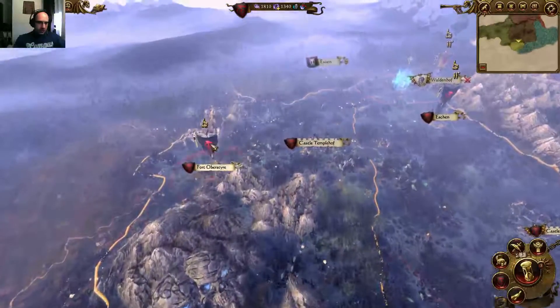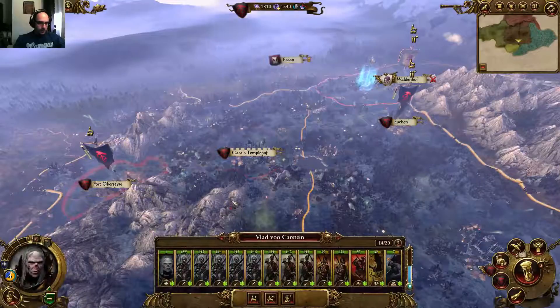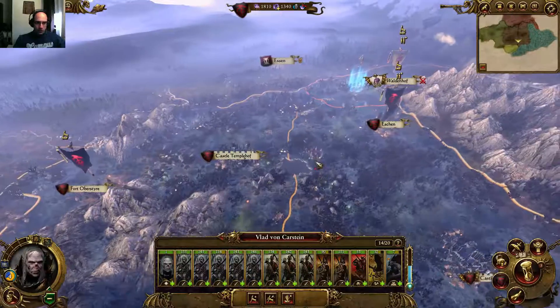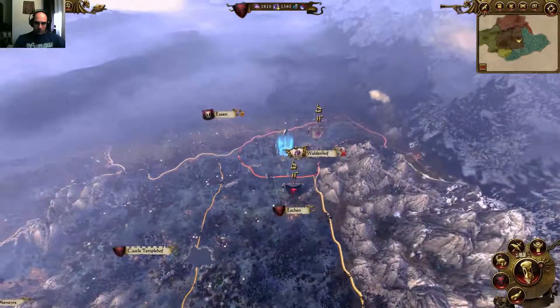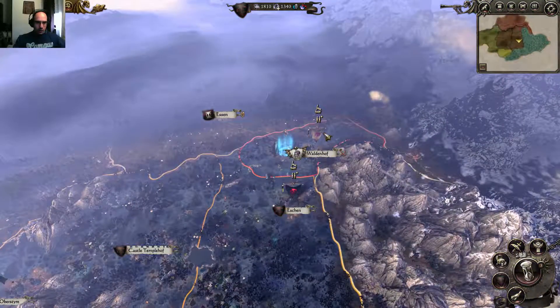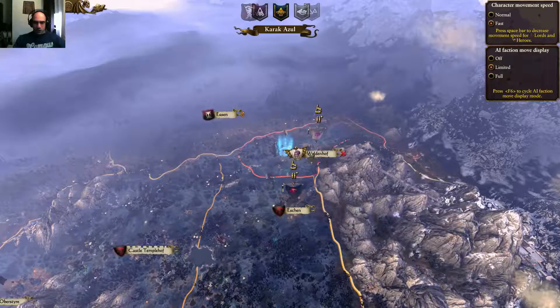I should go against this guy very soon, but for now it's totally fine. What can I raise? I can't raise anything interesting, just zombies. I really don't want to raise zombies for now. Let's go for it. Next turn. And I'll join both of my armies to get over Waldenhoff, and that's finishing this faction.